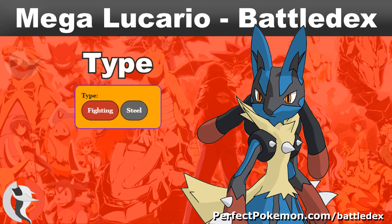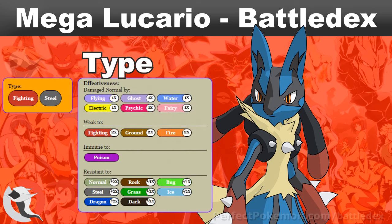Type: Megalucario is a very unique Fighting/Steel type, which means he is damaged normally by 6 types — flying, ghost, water, electric, psychic, and fairy. He's only weak to 3 types — fighting, ground, and fire — they're 2 times effective against him.